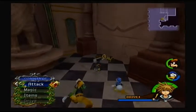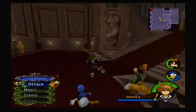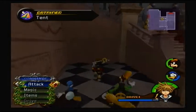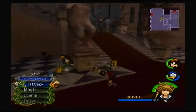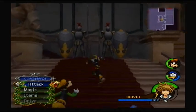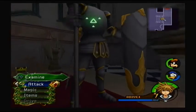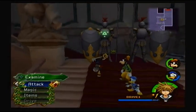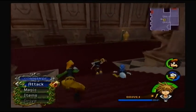Now before we continue on, there are another couple of chests here. One of them is a drive recovery, and then there are another two on this side which have a tent and a mithril shard — we're getting a lot of those. We could go up those stairs later on, but as you try going past it, it's just the game's way of saying don't come here — an invisible plot wall, as H.C. Bailey would like to say.